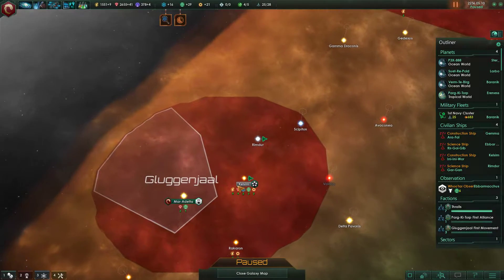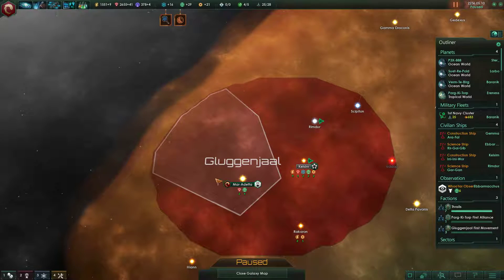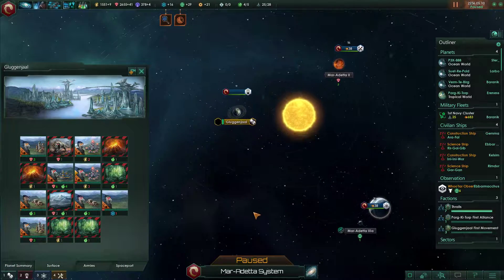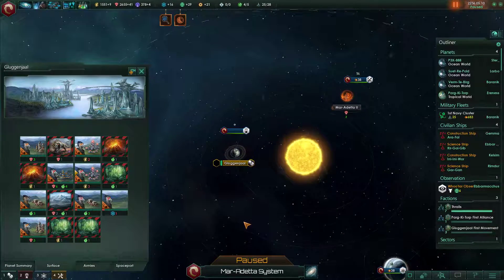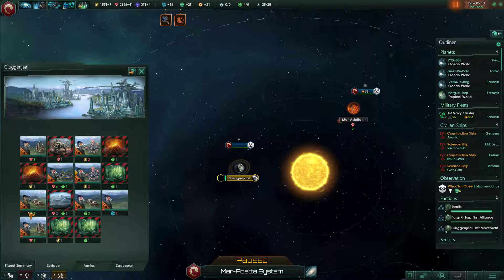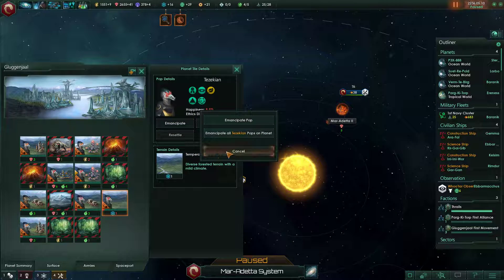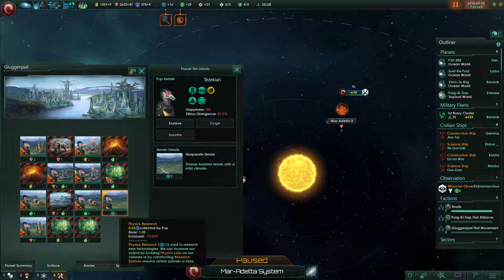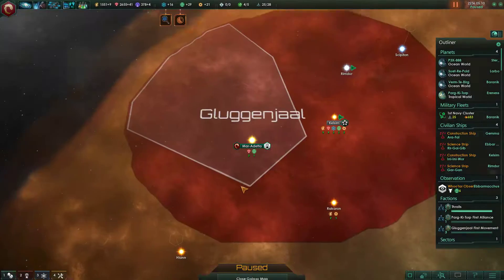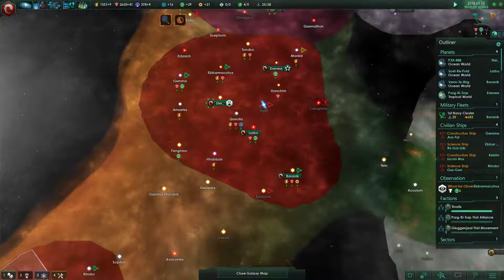What I remember from the previous episode is we created this first sector, so now our slaves are being managed by the AI. I remember also enslaving all the Pops in here, but I think it's actually not reasonable, because some of the Pops need to be emancipated to work on physics and other research. So let's go and emancipate at least one for now. Let the AI do the rest. Let's go and unpause.